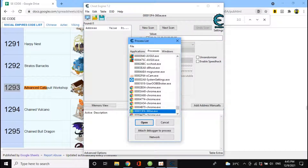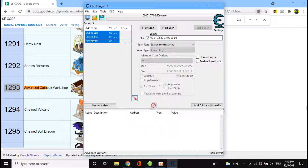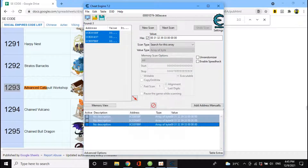Nothing appears, so change to another browser and scan again — still nothing. Do it again. Select everything: hold shift and click it, then press the down arrow to select everything.